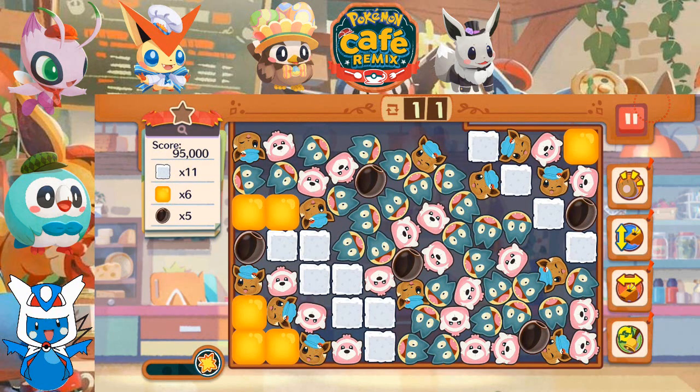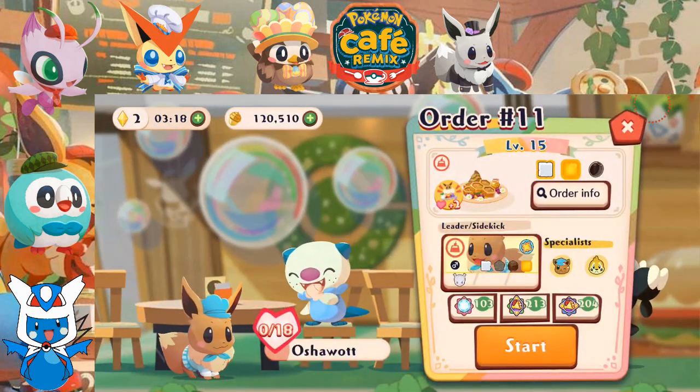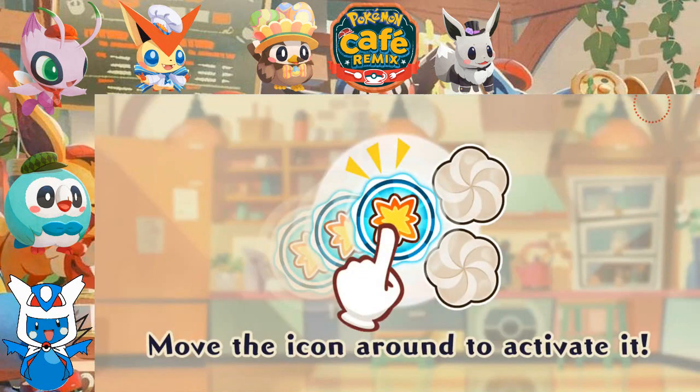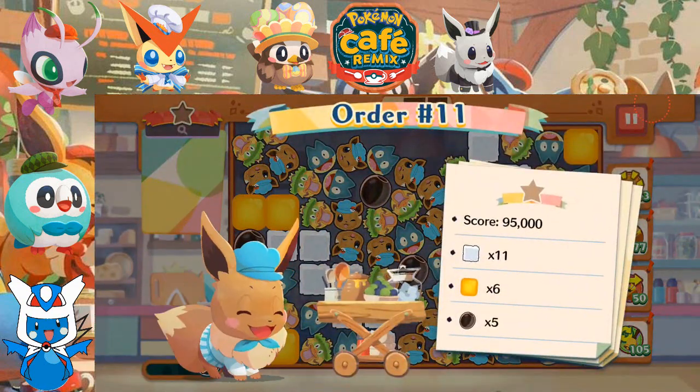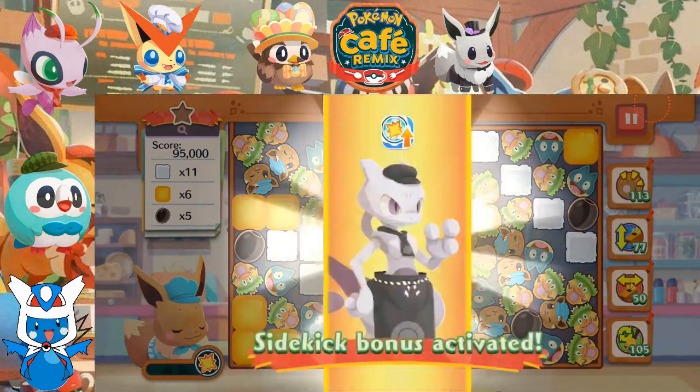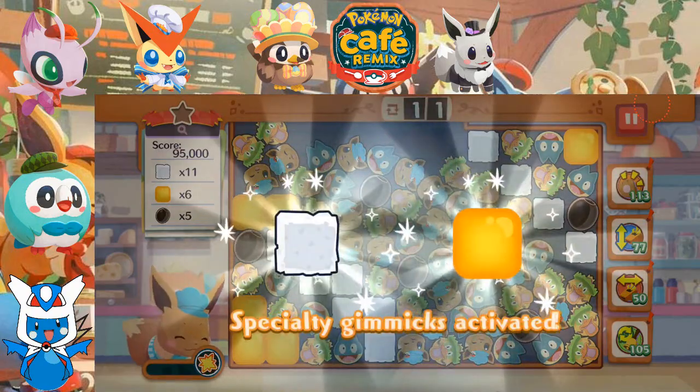It looks like Sweets Eevee was recommended. We're gonna make some waffles for this new customer. The olives worry me a little bit, but we should be able to handle the sugar cubes and the honey though.